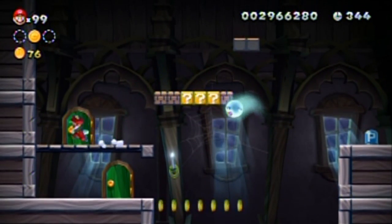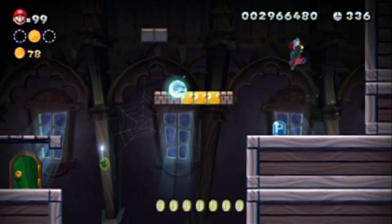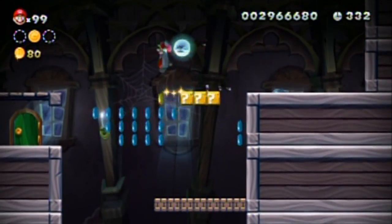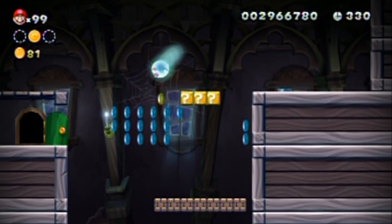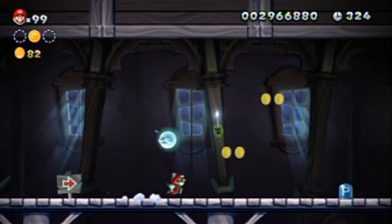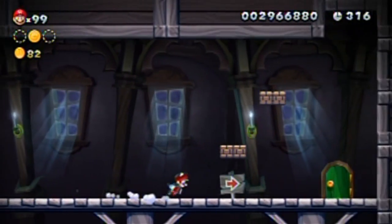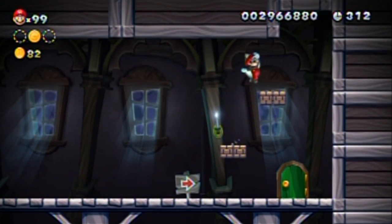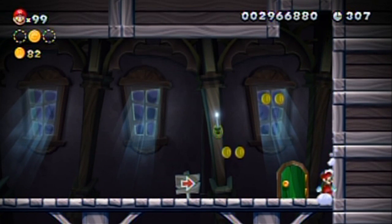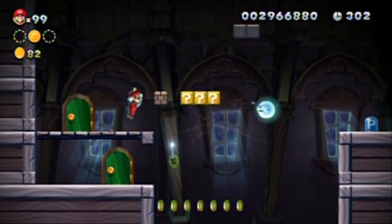I'm gonna try this door again - that's what I thought. What's this one - fake? In I go, unless there is a secret in those boxes over there. Is there anything else in this room of interest? Nothing in those walls. Since I'm looping, I'm missing something in either this room or the other room.